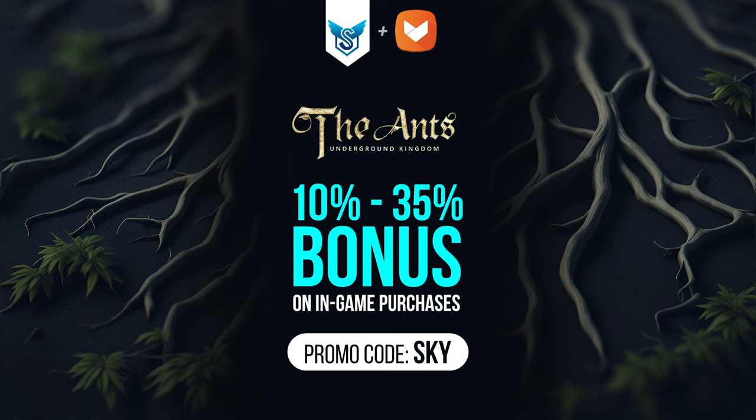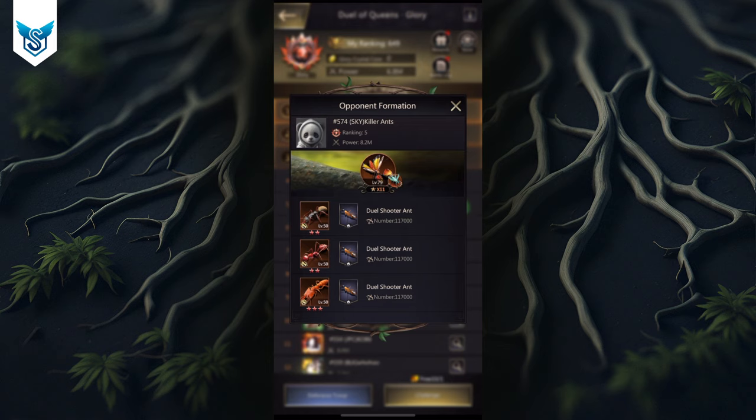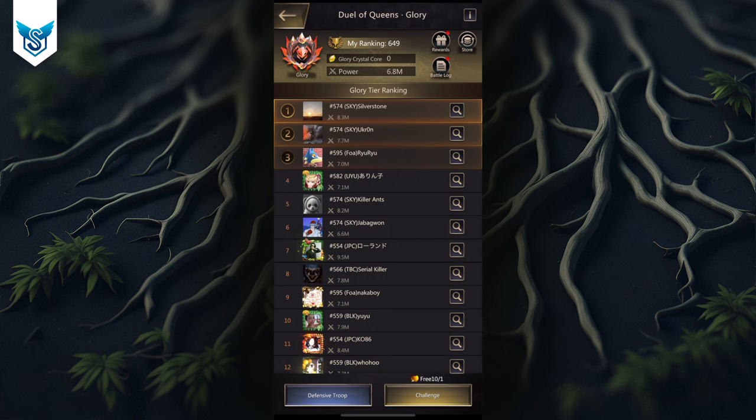Now let's get back to the video. The best shooter ant squad looks something like this: Killer Ants maximizing on this unit, EP which is the insect, then DB in row one, then Weaver, and then Wise Berserker. I'm going to go through each of those ants and explain why they work so well together, performing miracles — even players much stronger than you won't be able to beat you. Let's start with DB.